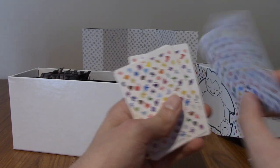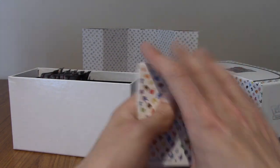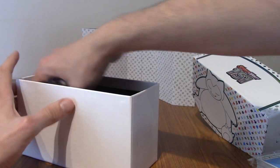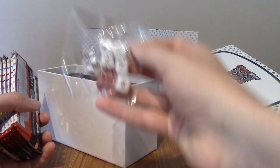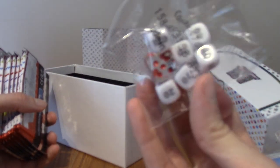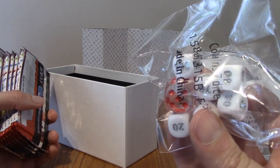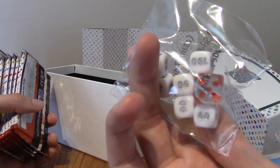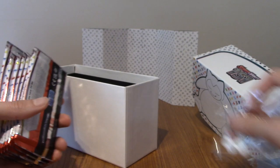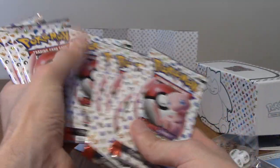Tim's opened his and there's no difference — it seems the difference is he just gets two extra packs. Same promos, same counters, same dice. Although, Tim got darkness energy and I got water energy on the fronts. So the only real difference is those two extra packs, which I guess is worth it. We're going to sort out now and then explain the rules.